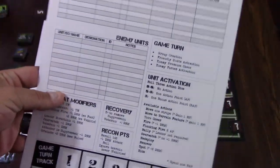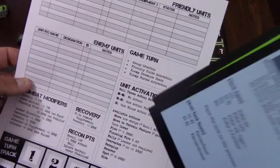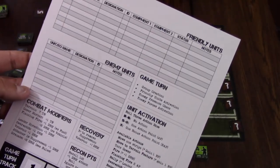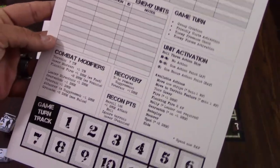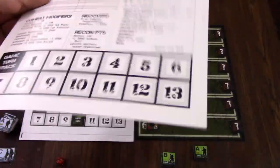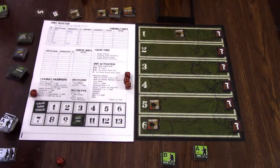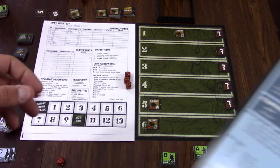Right here is the unit roster that comes on cardstock. A good thing to do — especially for someone who wanted to take this on the road — would be to have it laminated and just use a dry erase marker to write your units in, enemy units and all that other stuff, and you'd be good to go. For ease, I just scanned it and printed off a copy, and that's what I'm using so I can write my units down.